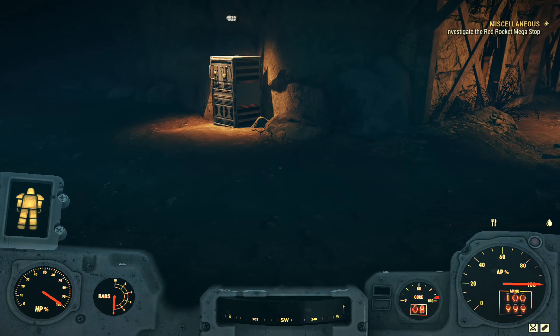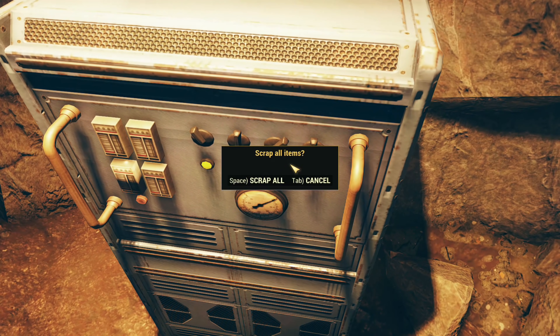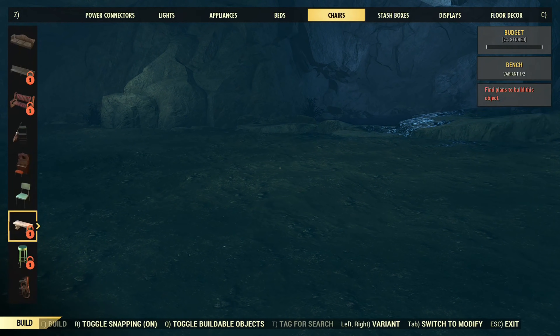From there let's go over to that scrap box. We're going to scrap it by clicking R, and then we can hit space, and from there we'll open up the stash box and check how much weight has been added to it.